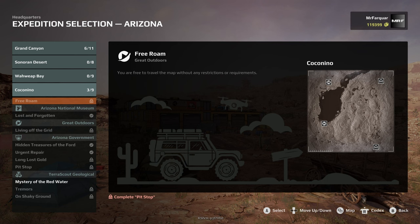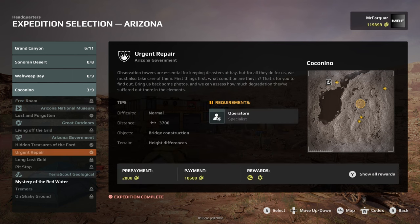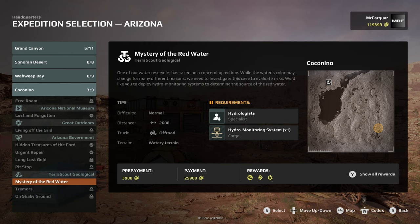Today we're going to head out to Coconino and I think we're going to go with a Terrace Scout Geological Expedition. We've not done any for the Terrace Scout. We've got one here and we've got one to do in Grand Canyon, but we're going to start with this one. And it is the Mystery of Red Water.